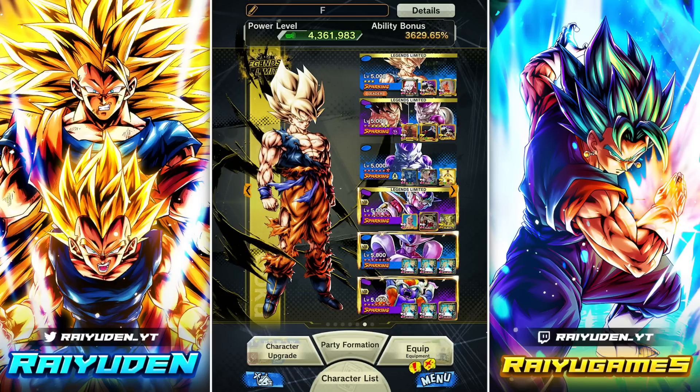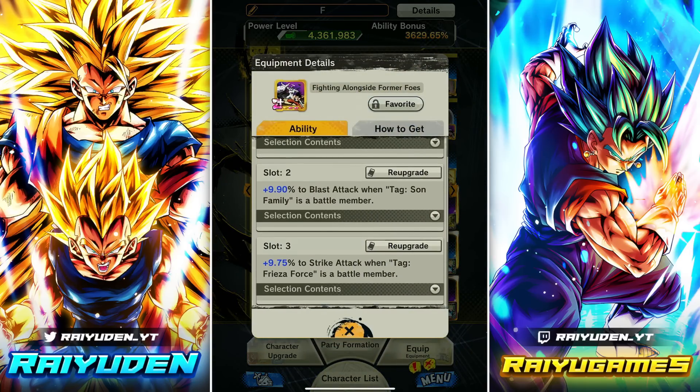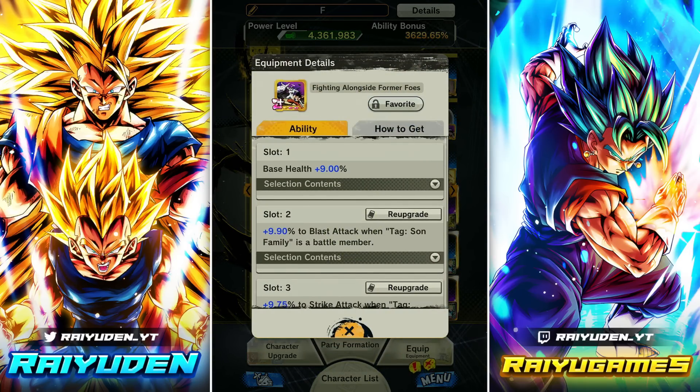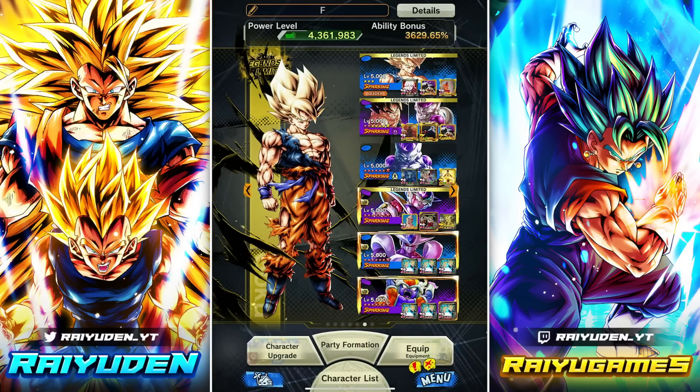He is a strike-oriented unit, so in terms of his gear I went ahead and gave him the Jaron Plat for 45 strike attack. I gave him this because we can give him some max HP, pure blast, and strike attack with the GoFreeze over there, and this final equip here giving him a ton of strike and special move damage. This Goku does so much — forgive me in advance if I forget anything, but I think this guy is going to be pretty good.